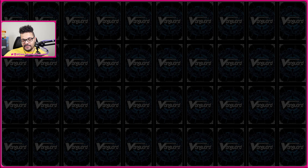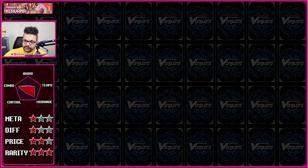I have some information on screen to help you grasp how the deck works. On top of me you'll see the name of the deck and an image of the main Vanguard. Below me are four categories with a star rating: Meta — how meta-relevant the deck is currently and historically; Diff — difficulty, how hard the deck is to play; Price — how expensive the deck is even considering reprints; and Rarity — how difficult the cards are to get, whether from this set, other sets, or promos.